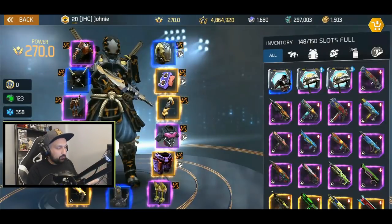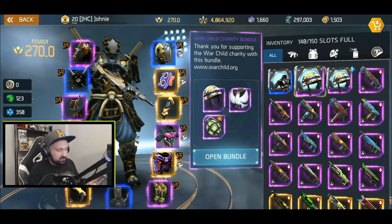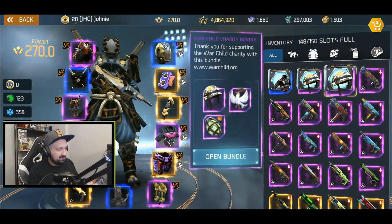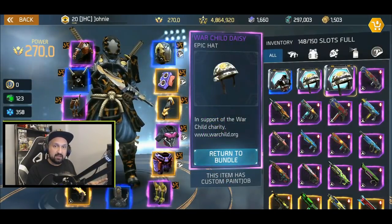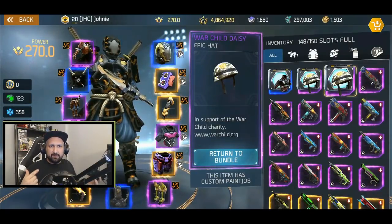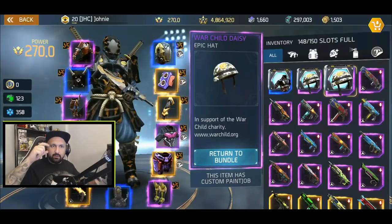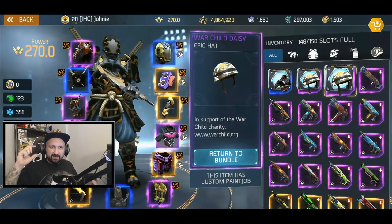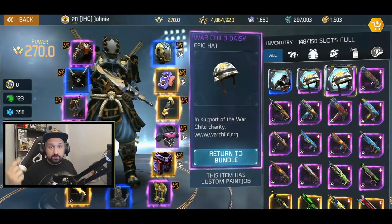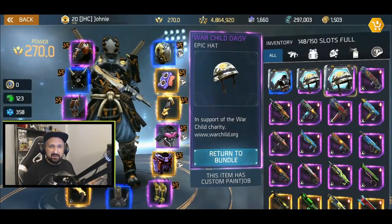Let's go check the inventory. Check the top row — this is the War Child charity bundle, and War Child charity bundle again. We have the War Child Daisy epic hat. It's an army hat, very similar to the one with the guy with the glasses and playing cards on it, but it has a stripe with some flowers.